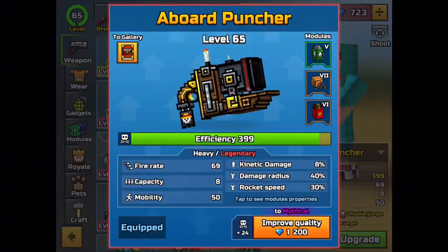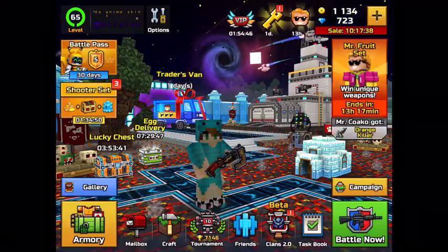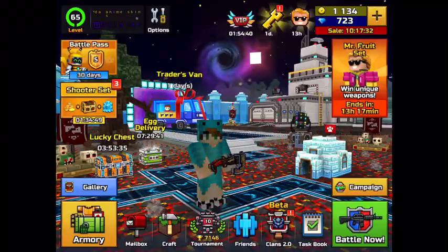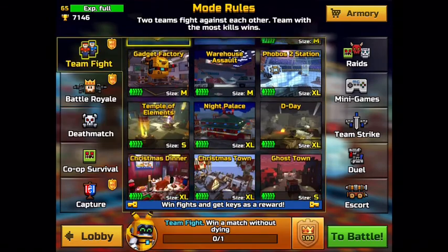This video is going to be a review on the Abort Puncher. I really don't understand that game. It's from the Anime Battle Pass — it's the first weapon out of the Anime Battle Pass 2. And I find it to be pretty cool. I really like the looks of it.